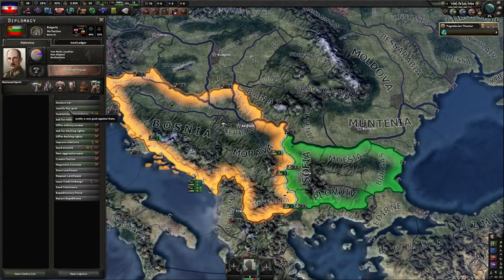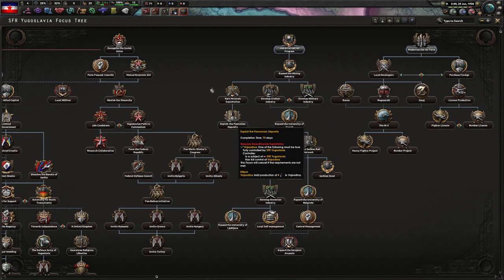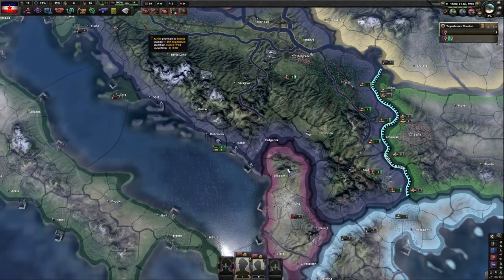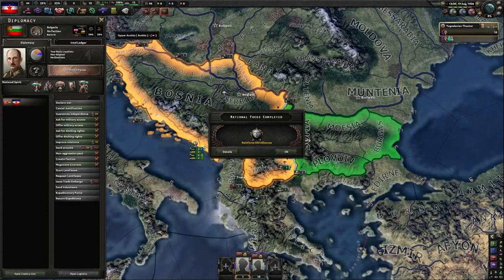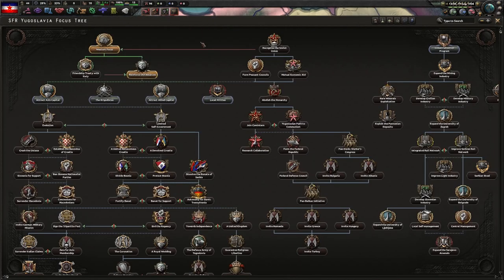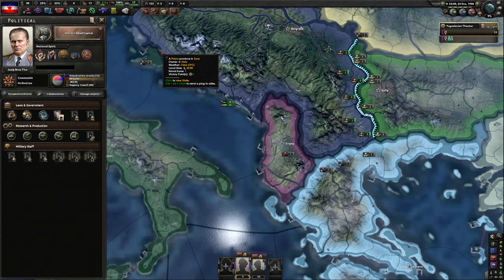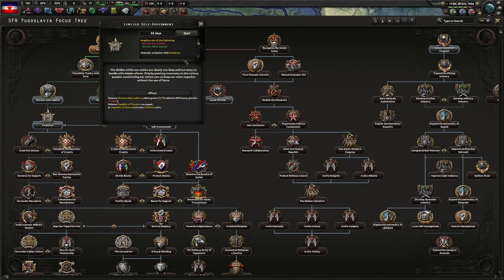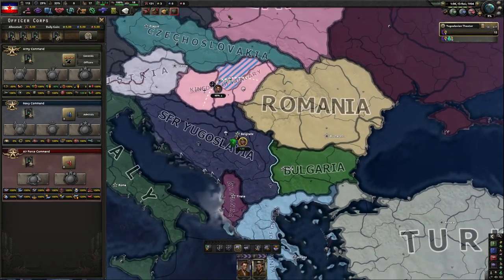We're going to justify on Bulgaria. And we're going to do reinforce old alliances. Now that that focus is done, we're going to attract allied capital, which gives us the national spirit foreign capital — negative five consumer goods factories, which is pretty good. Now we're going to do limited self-government. This is going to remove Slovenian nationalism but release the Republic of Slovenia as a puppet, creating two Slovenian militia units.